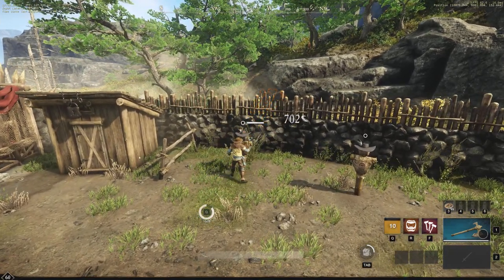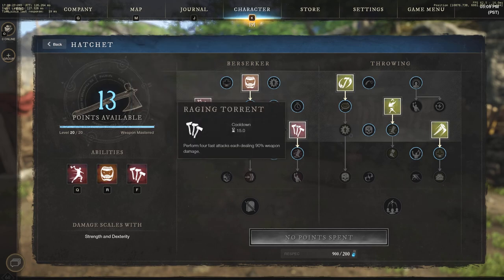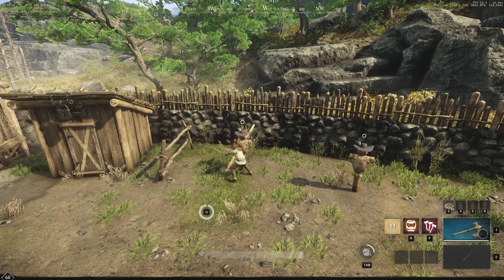Going straight into it, the first ability on Q is going to be Feral Rush — a very, very strong one. You can see that here, and then we have Berserk and Raging Torrent following it.